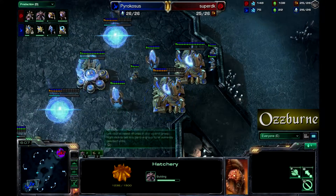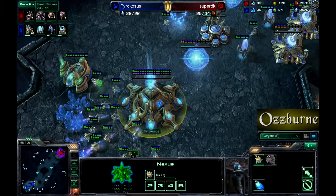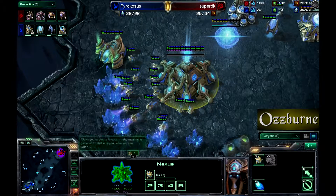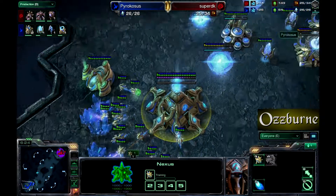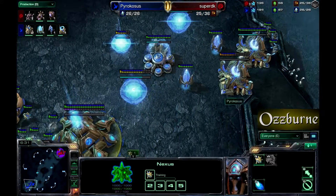Two zealots are manning the wall — winter is coming, and in this case Zerglings as well. Pyrocosis is continuing to try to make probes despite the supply block. As I think I've mentioned, this is a silver league matchup — there will be a metal indicator showing it — but it is a silver league game.